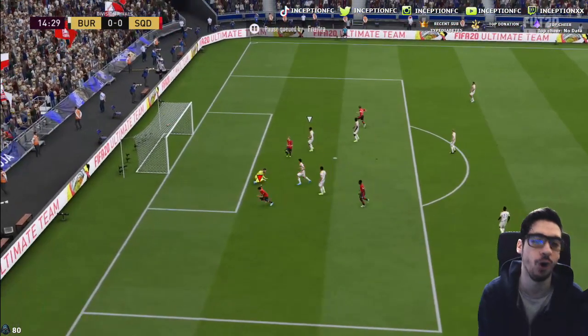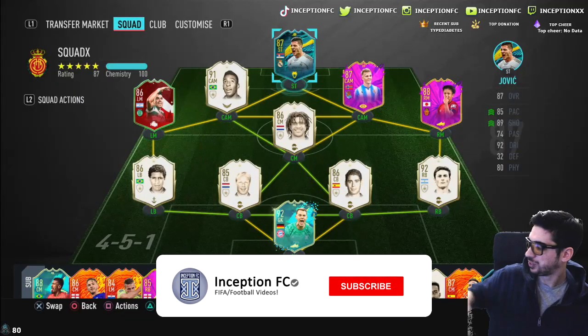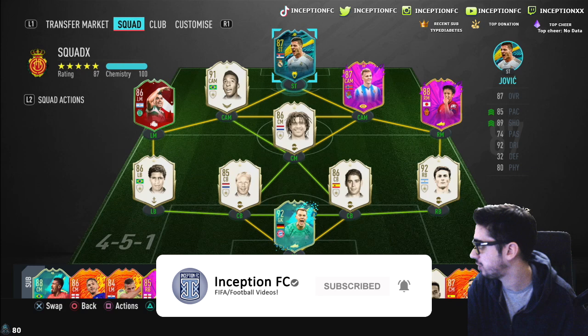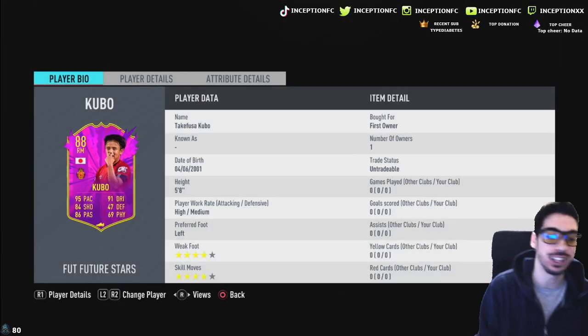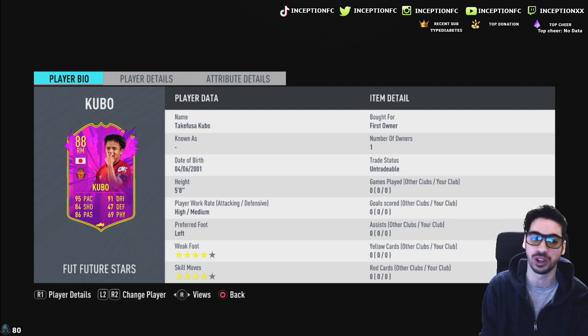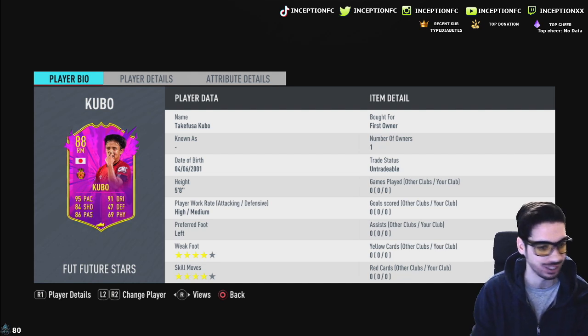Hey guys, what's going on, Inception here and welcome to another video. Ladies and gentlemen, we have a new card to review today — Kubo's card. This is gonna be a fun one. I'm actually kind of excited for this one because Kubo is one of those young talents in real life who recently got transferred to Real Madrid and went on loan to Mallorca. He's really saucy — I think this kid has a lot of potential in the future, so it's really cool that he got a card.